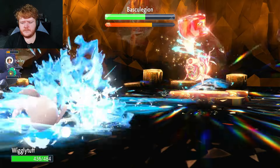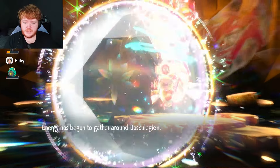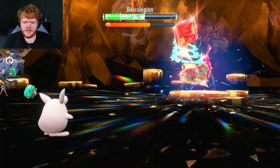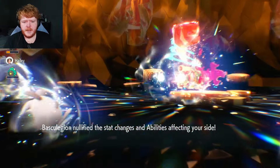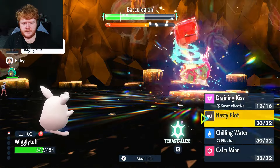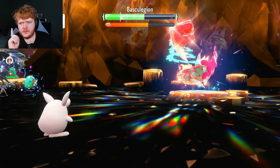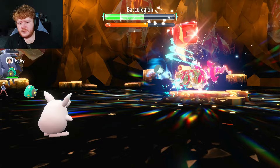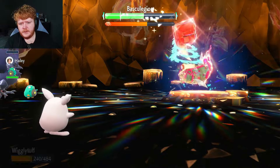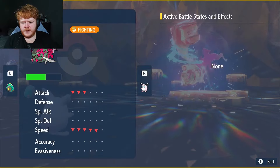Wave Crash does a lot of damage but not as much as before. This Pokémon is dangerous. It nullifies us — that's pretty bad, but I'm glad it happened now. I can use Chilling Water again — there we go, on minus two Attack. It went down so now we're on minus three Attack; it shouldn't be doing that much damage now.